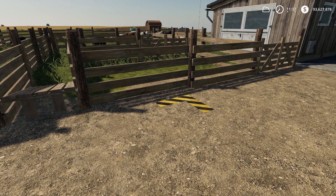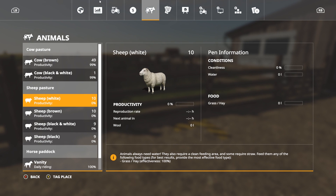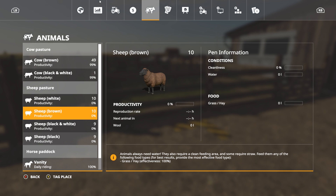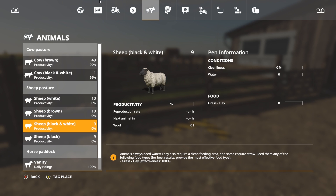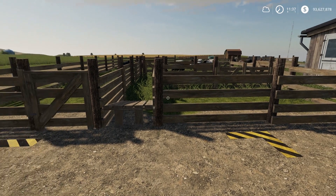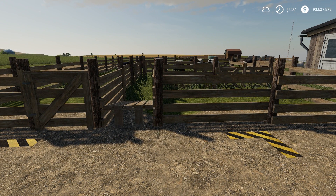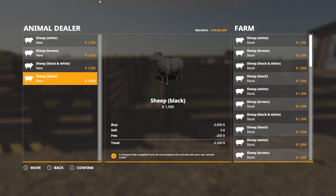If I look in my animal health menu by pressing Start and going up to the cow icon at the top, I can see the sheep count in my pasture. It seems I had fewer than 36 sheep from the trailer — maybe the pen holds less than I thought. Let me go ahead and get it up to 60. After ordering two more batches, we now have 40 sheep.